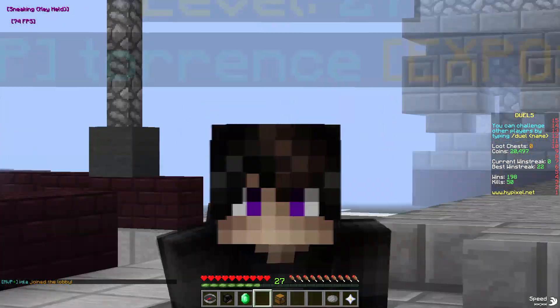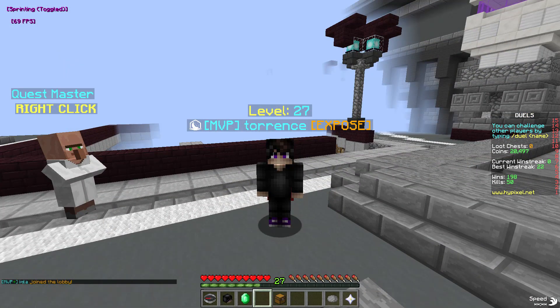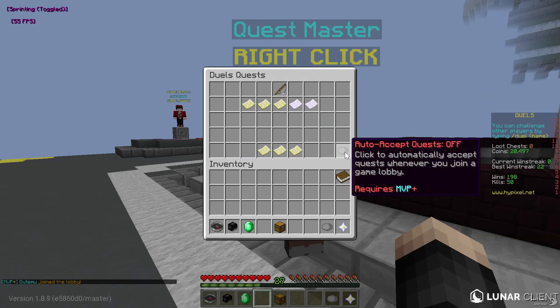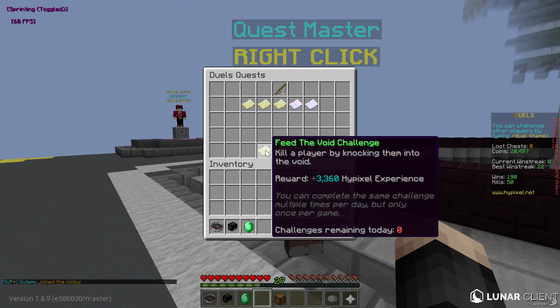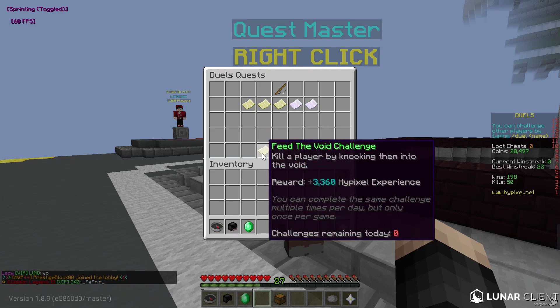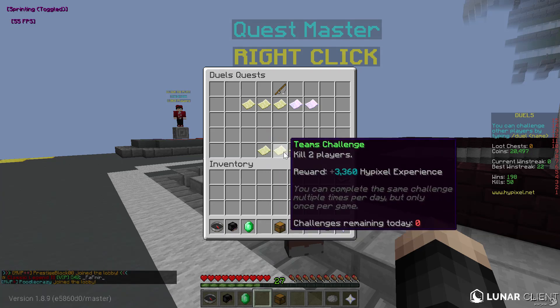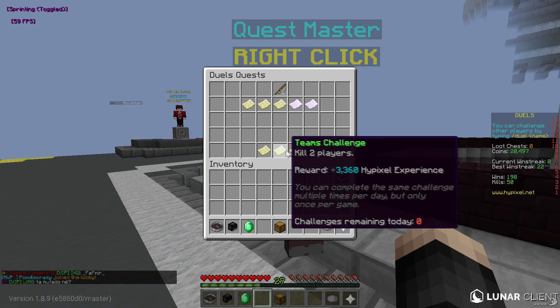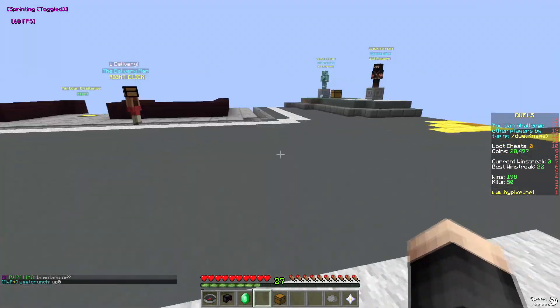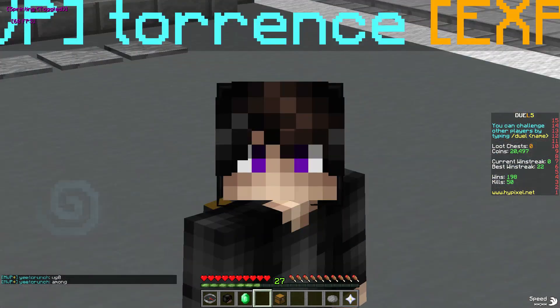There's also a hidden — or not really secret, you'll find out when you play more — method to get more experience fast on Hypixel: the Duels challenges. Under the Duels quest there are 3 challenges. If you knock people into the void — like playing 10 matches of sumo — you get 3360 experience. Kill 2 players and you get 3360. Hit 20 bow shots in bow duels and you get 3360 basically for free. That's the quest method.